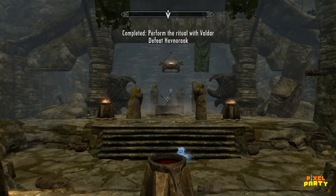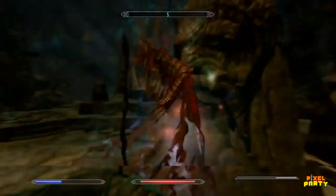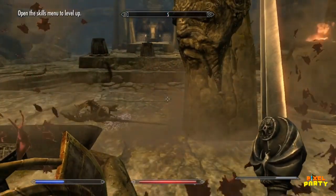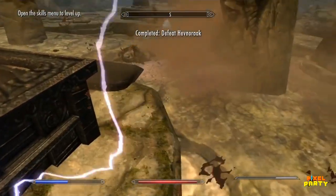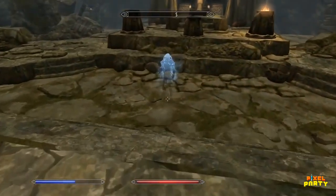Engaging Hevnoraak in battle proves to be a formidable challenge, as with most Dragon Priests. However, triumphing over him will yield a remarkable reward — the Hevnoraak Mask, bearing the same name as the defeated priest. Wearing this powerful artifact grants the wearer immunity to diseases and poisons, a highly advantageous trait in certain perilous situations.